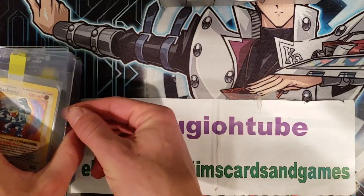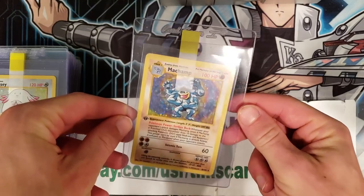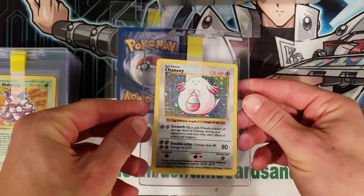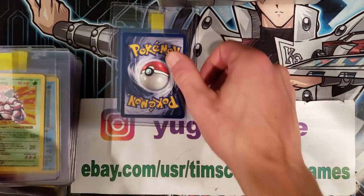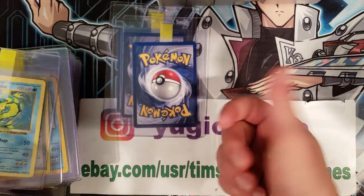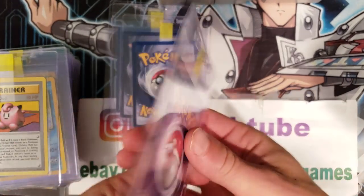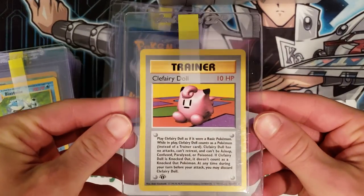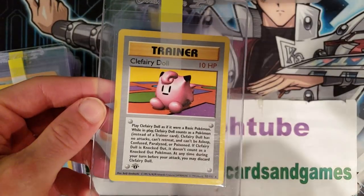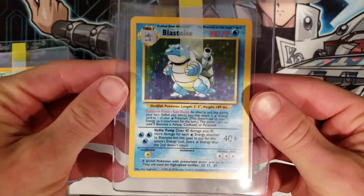We start here with the first edition Machamp shadowless card — obviously the most common first edition base set card out there. Next, a Chansey shadowless. These shadowless cards are going to get very low scores. A shadowless Nidoking — I'd like to have them just in slab because if I go to sell them, I hate to sell raw cards. Then a Gyarados — again, not the greatest shape. This one's in good shape: the Clefairy Doll, first edition base set. First edition base set is always a good thing.